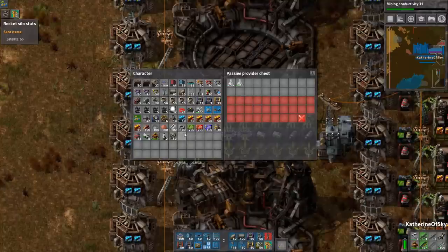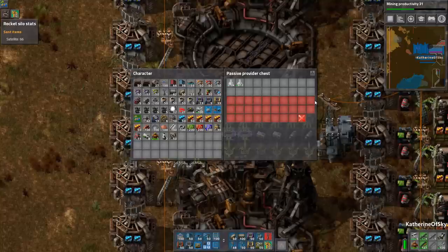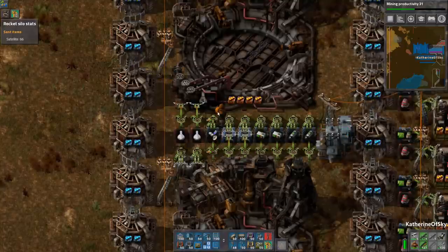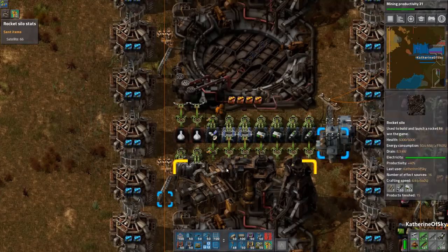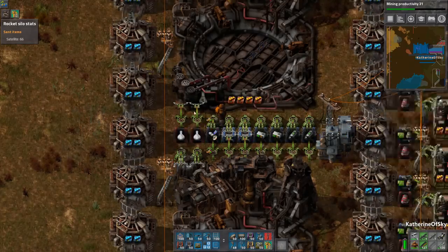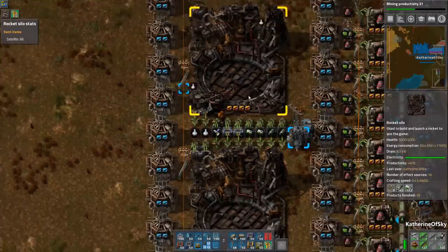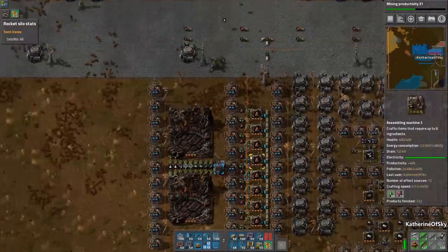Let's just make sure we've done the math correctly. We've got 2,000 in a stack, 20 stacks — that's 80,000. So we're purposefully going a little bit less, setting the threshold at 70,000, because if it's at exactly 80,000 it'll still launch and we'll lose science. We want to make sure there's a little bit of a buffer.